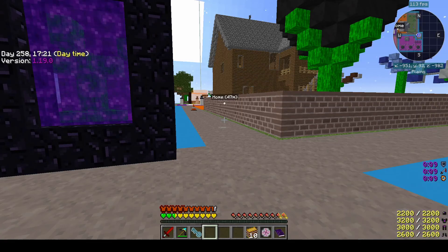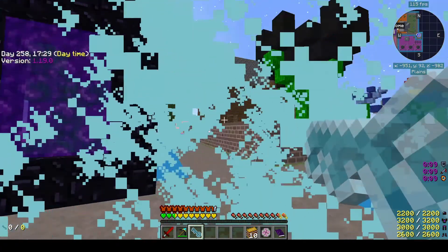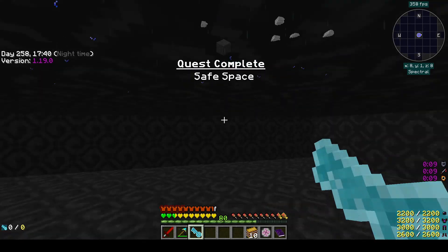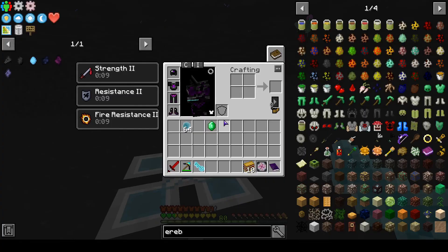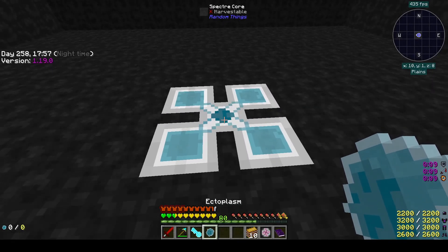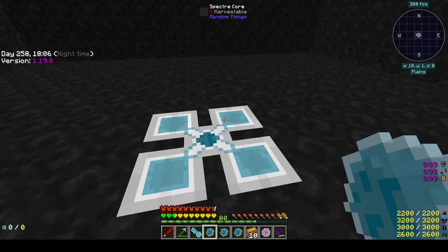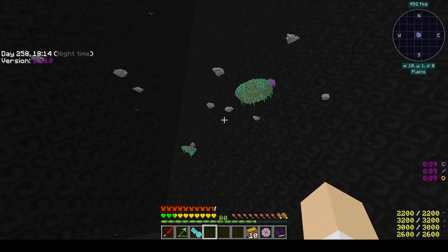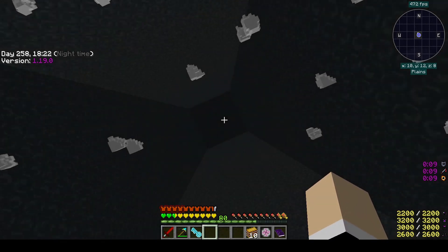The next place we're going to go is the spectral dimension. We just make this key, hold right-click, and there we go. We are in the spectral dimension. If you notice, we're only too high. I did bring some ectoplasm — I think if you right-click on that, it raises it up. Let's try. Can I do it again? And again. And again. I have a whole bunch of these. I didn't mean to click the whole thing. We are super high now.